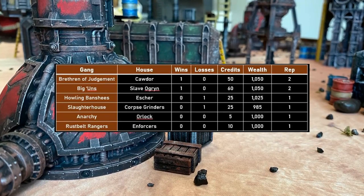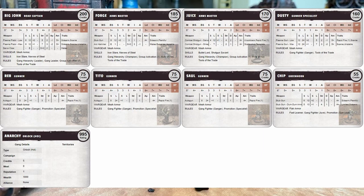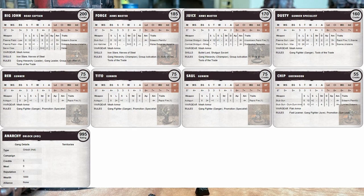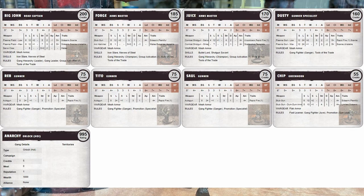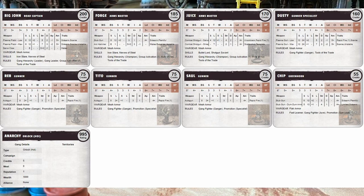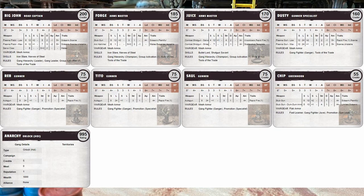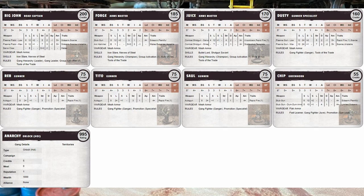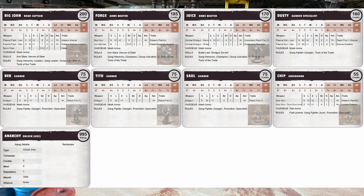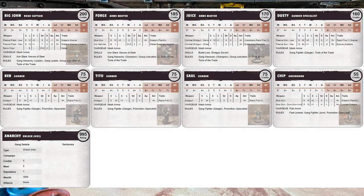Let's take a quick look at Anarchy of House Orlock. Big John leads this crew equipped with a plasma pistol and servo claw — we're going to see more close combat this time around. He also has mesh armor and the skills Iron Jaw and Nerves of Steel. Forge is an arms master with arc hammer and mesh, also with Iron Jaw and Nerves of Steel. Juice is another arms master with combat shotgun, mesh armor, and the skills Bullet Lord and Shotgun Savant. Dusty is the specialist with a plasma gun and mesh.